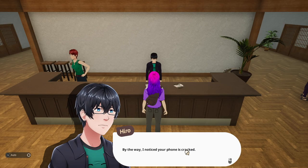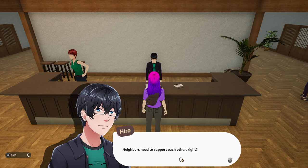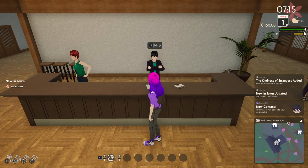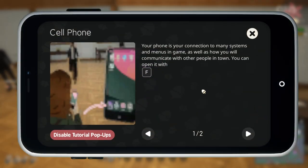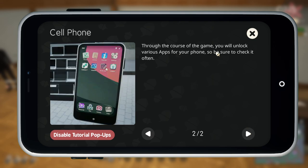"Thank you. By the way, I noticed your phone is cracked. Come by Tech Hero later — I'll get that fixed up for you." "Oh, thank you, that's so kind." "Neighbors need to support each other, right?" Your phone is a connection to many systems and menus in the game, as well as how you communicate with other people in town. You can open it with F. Through the course of the game you'll unlock various apps, so be sure to check it often.